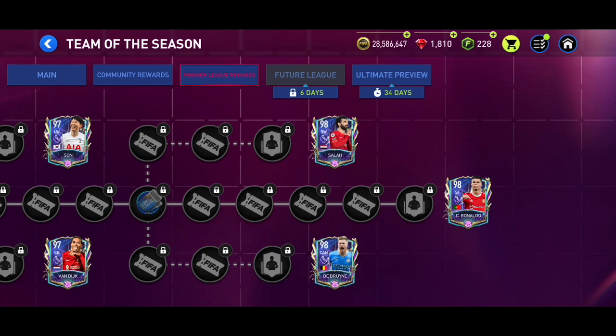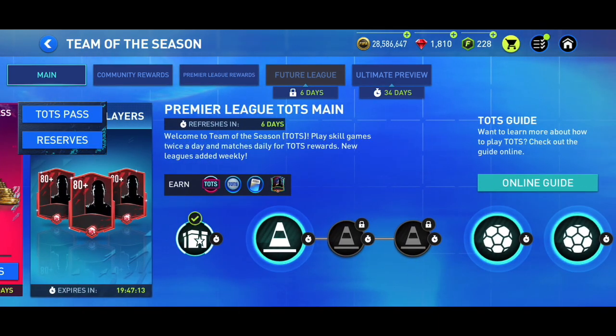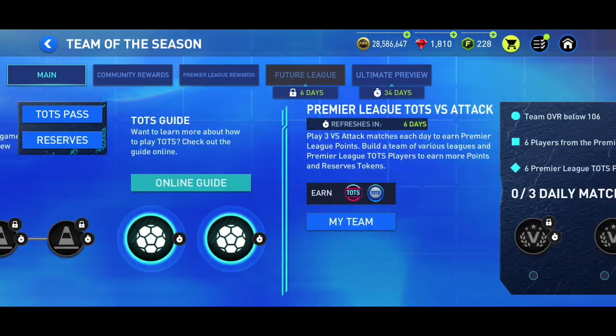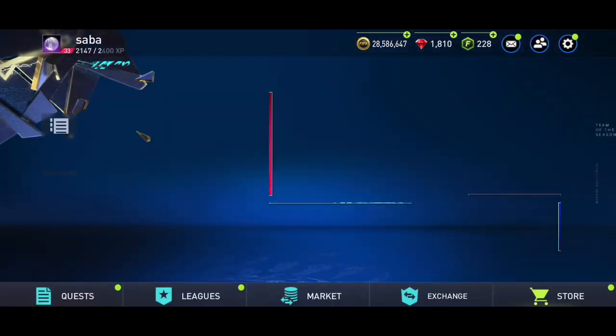Of course you can get one of those 98-rated players. If you're going for a Premier League Team of the Season player as your main player, make sure not to miss any of these: play the main chapter, play skill games every 12 hours, play matches and Versus Attack, and claim the daily reward every single day.